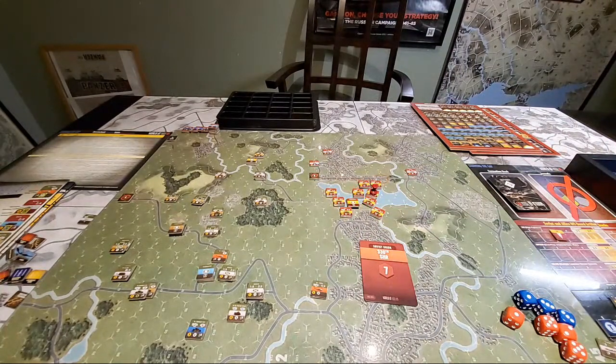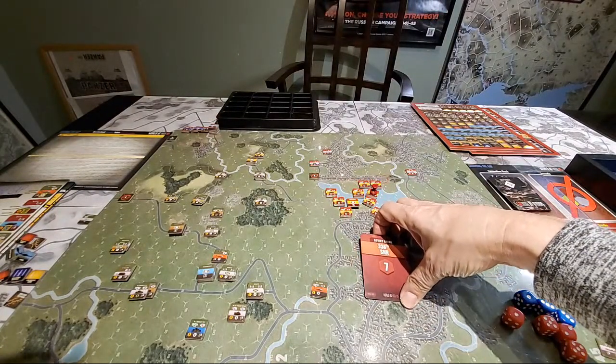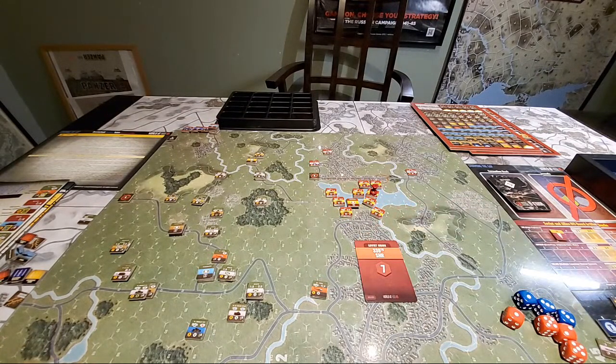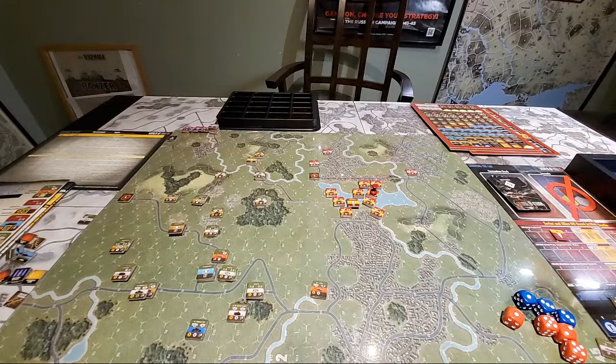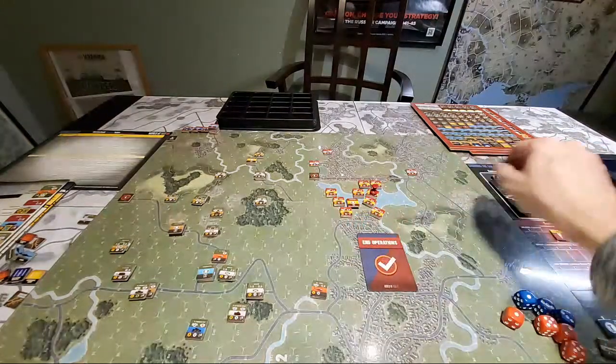We flip a card and it's the 336th — they're on the attack. Let me double-check that's not the helos. Yes, it is the helos — they enter turn eight, that's why I was confused. Next card, and it's them again — so there are two of them in the deck. End of Operations drawn, which is always a bad sign for the Soviets. This is a 20-turn scenario by the way.